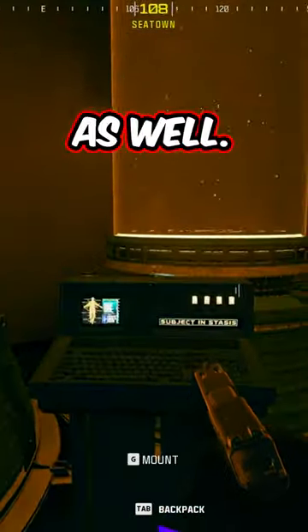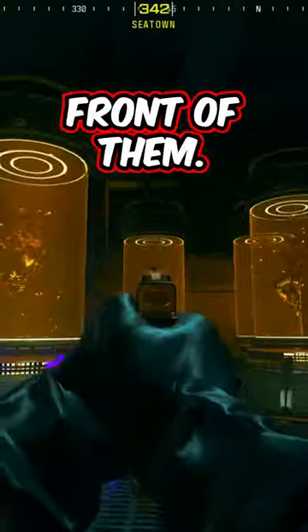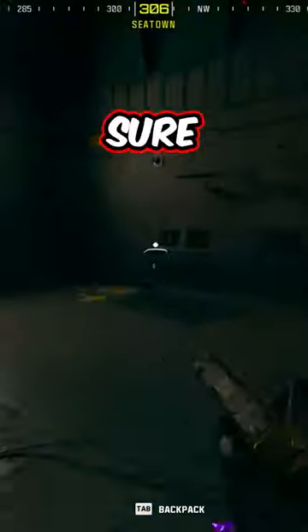I'm honestly thinking there's potentially a secret easter egg here as well, since two of the vats storing the zombies seem to be missing them and have these stands right in front of them. If you find anything let me know, and make sure to follow for more.